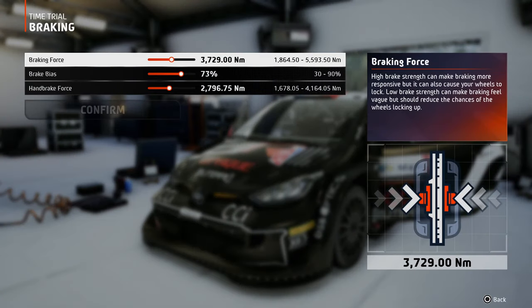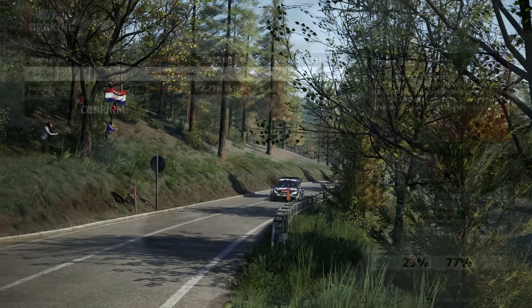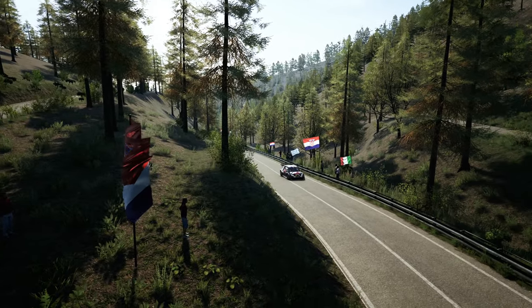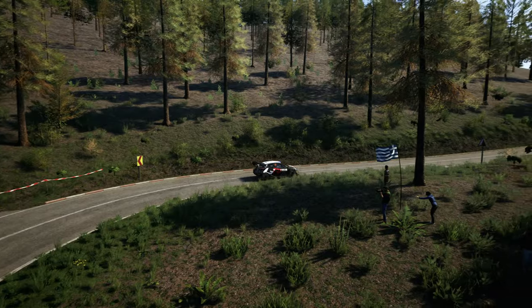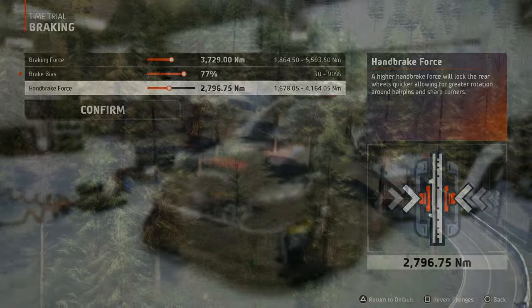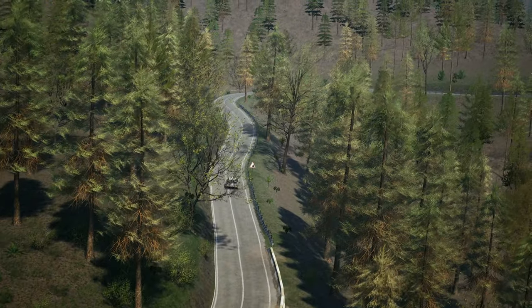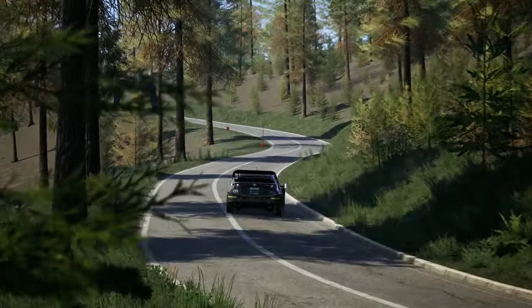On the braking tab you can go for a stronger braking force as the surface is very grippy, and you should also set the brake bias more to the front tires because they bear most of the weight when the car is braking. For handbrake force, set it just enough so you're able to rotate the rear end of the car before hairpins and tight corners. A medium value will give you just enough control and feel. Honestly, I rarely use the handbrake on asphalt tracks, and when I do it's on downhill stages.